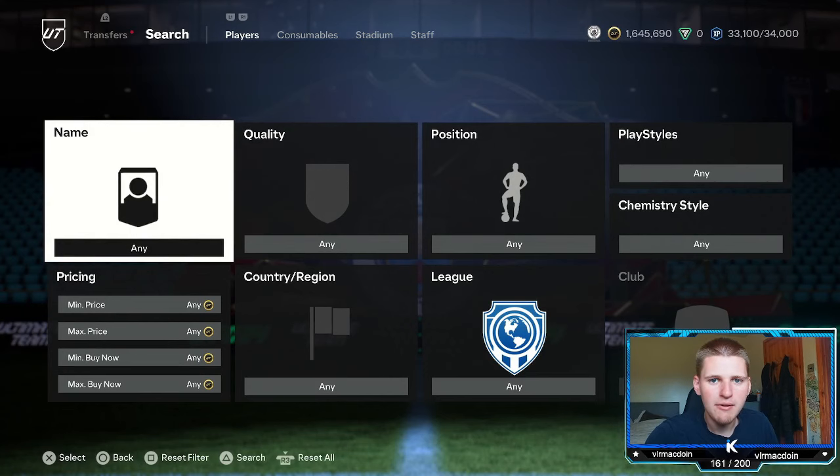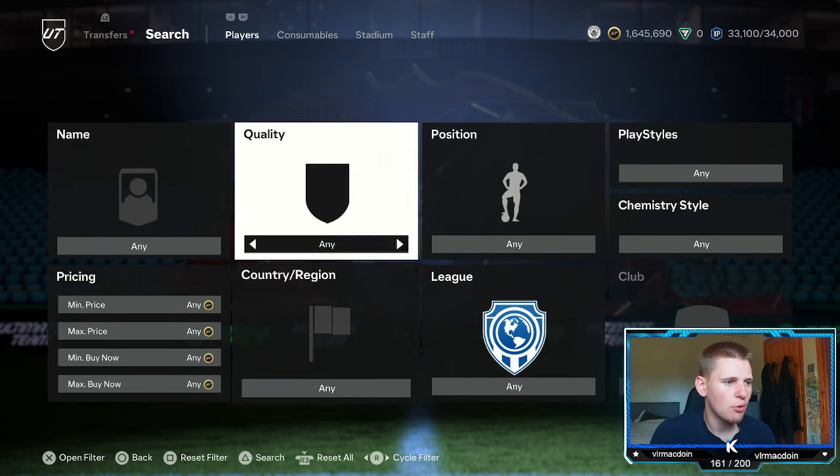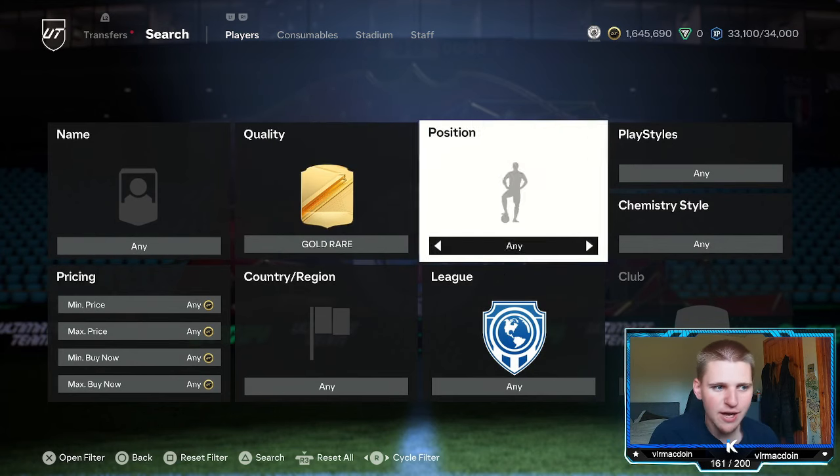Hopefully you get yourself in and we can become millionaires on FC 24. Starting off with the first method of today's video — we're going to have one low budget method and two high budget methods. Let's start with one of the high budget methods, which is a fairly new filter I found a few weeks ago.